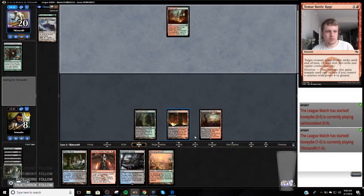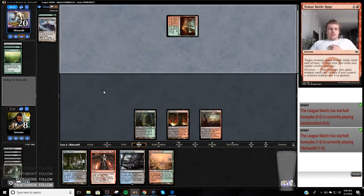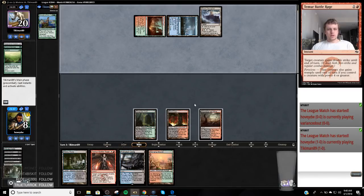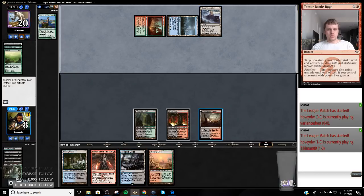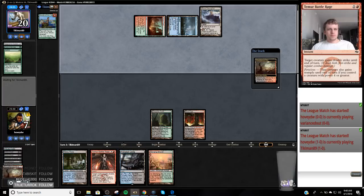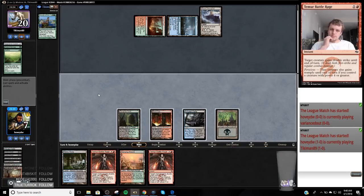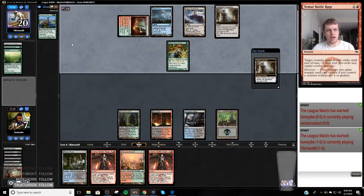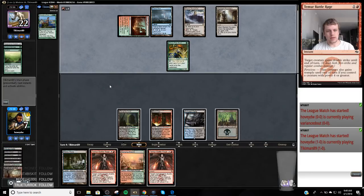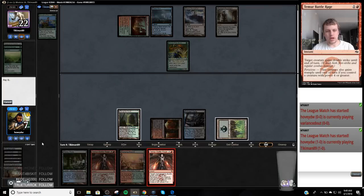Just going to fetch down to eight, get Blood Crypt. This is not good. Explore — the old runner runner lands off the top was not good. Slayer Stronghold. Just going to fetch again to thin out my library. This is unfortunate — I'm probably going to Battle Rage it if he plays a creature, just so that I can make sure to have Delirium.